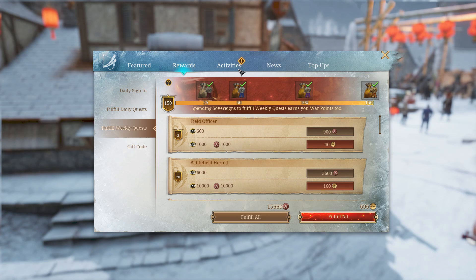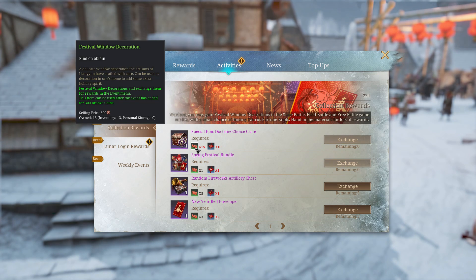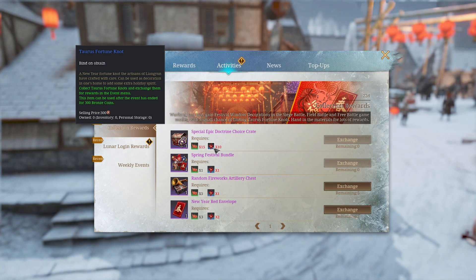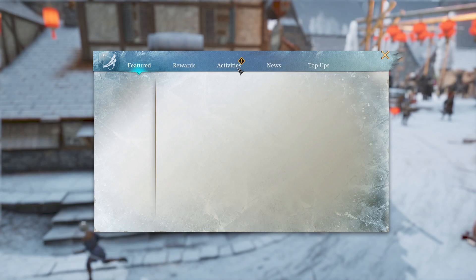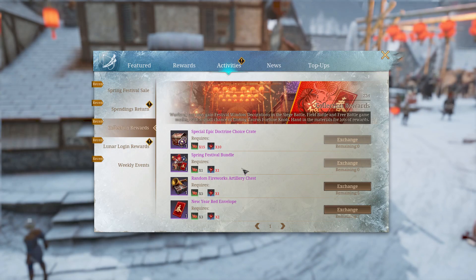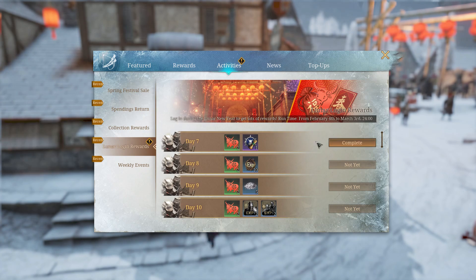If you're collecting those little seasonal items — festival window decorations, tourist fortune knots — that show up in your backpack and you don't know what they're for: hit your O key, go to Activities, then Collection Rewards. You can trade all those little goodies for items there. Every day during a festival you can also log in and get these, so make sure you do that for the bonuses.